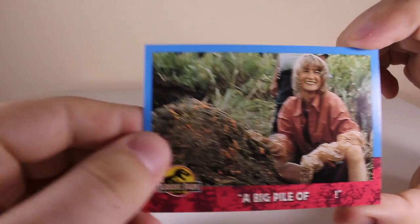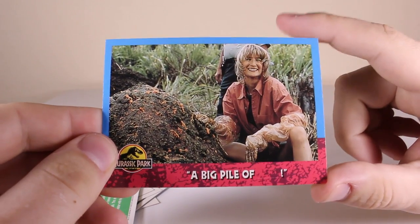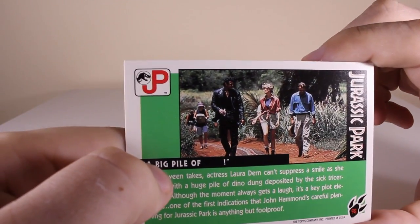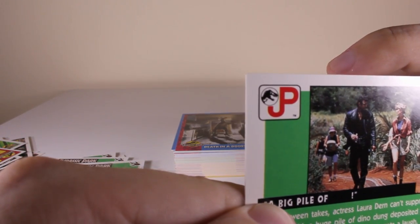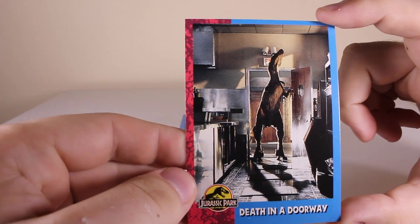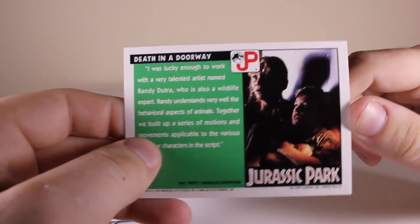Next we've got Laura Dern putting her hand in some dinosaur droppings - that's what it says there, they didn't want to write the actual word. A pretty funny picture I've never seen before. That looks like an on-set photo because there's some random person behind them. And there is the velociraptor - 'Death in the Doorway' - and there's the two kids hiding.